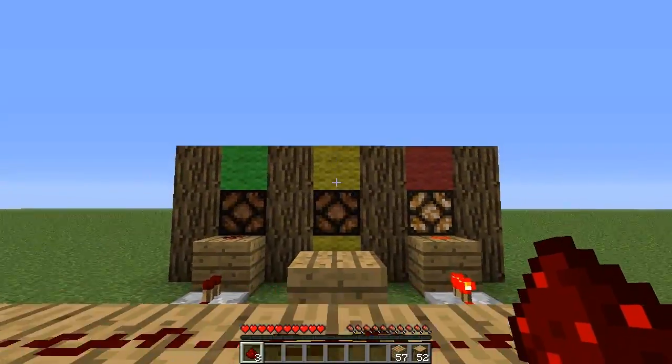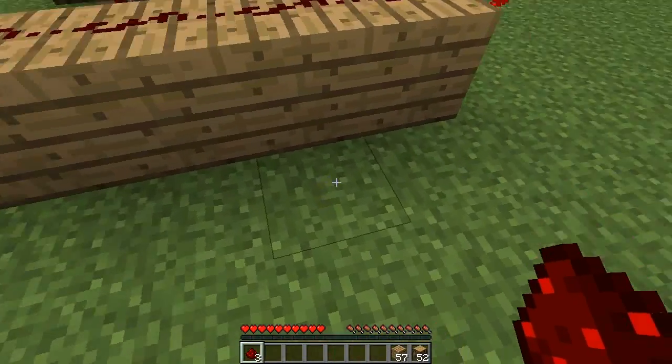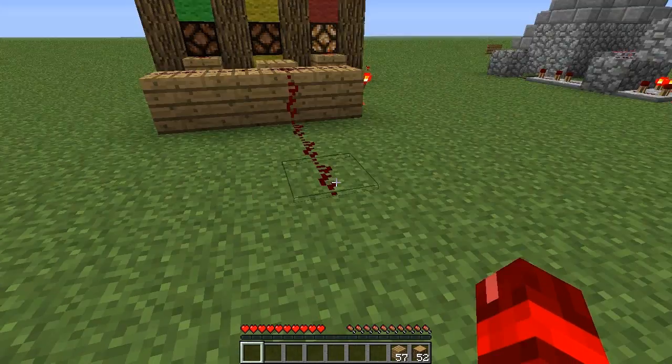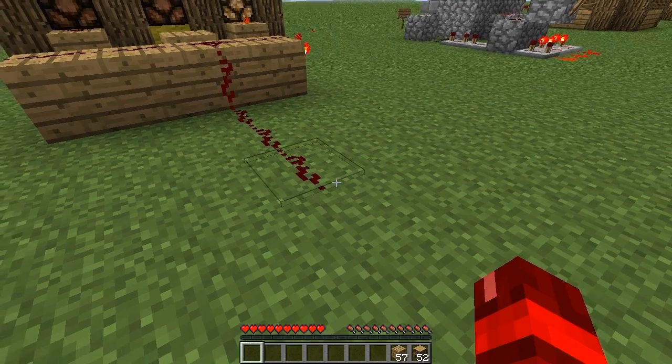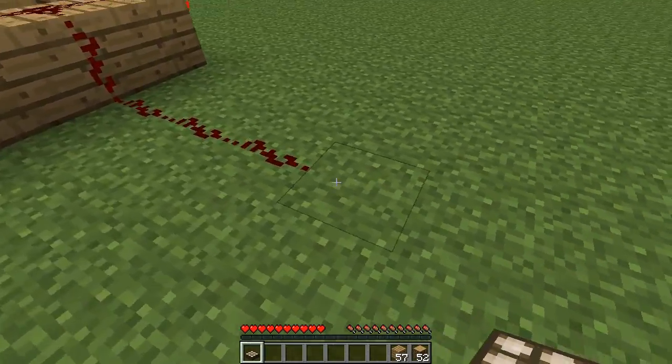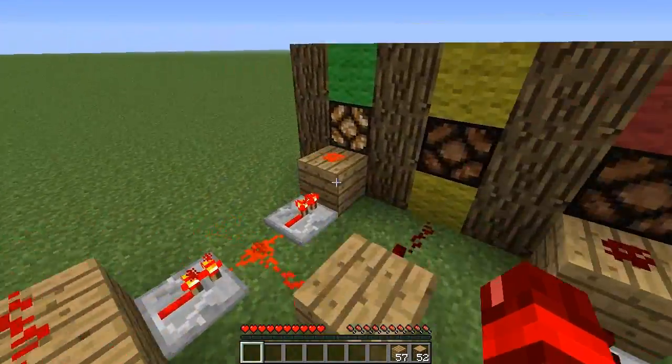Now line yourself up with the middle and place redstone going backwards — one, two, three. Then the last thing you've got to do is get out your daylight sensor and put it at the end of this redstone here, and you're good to go.